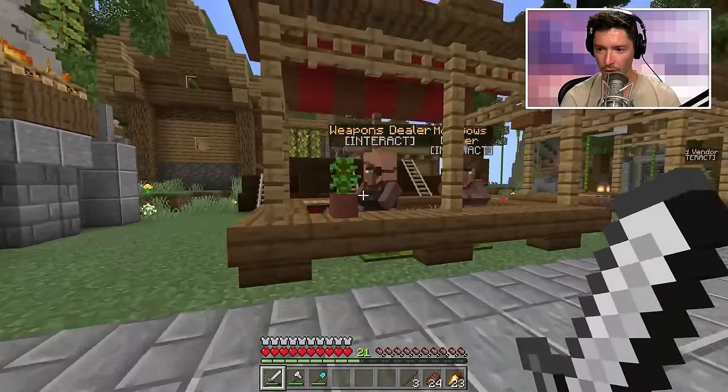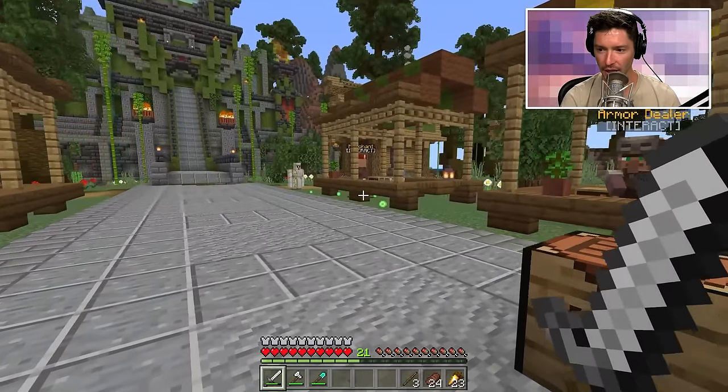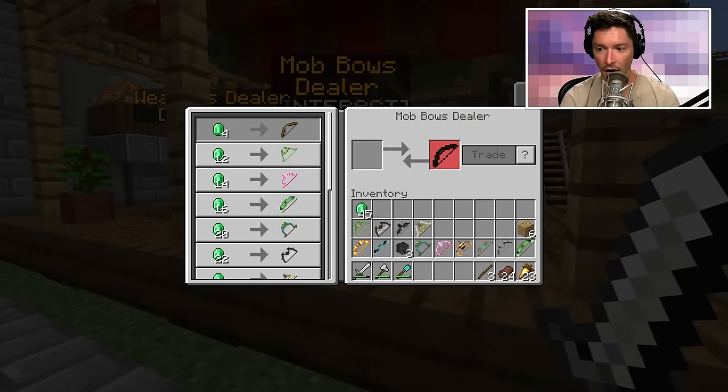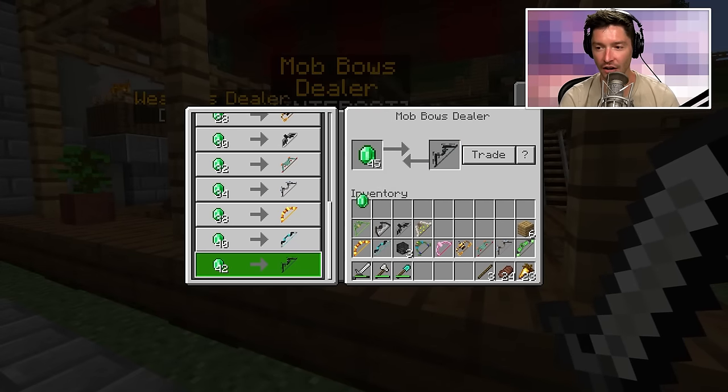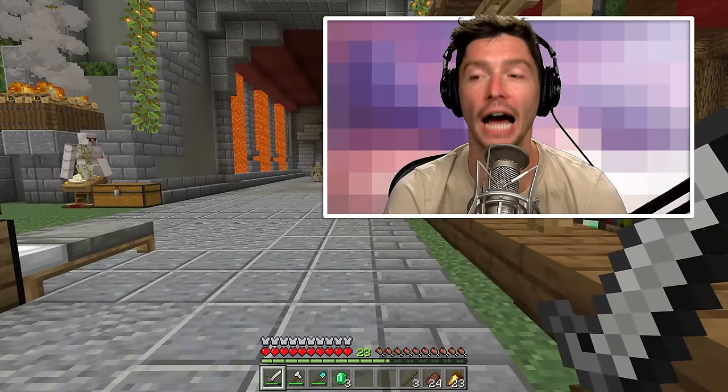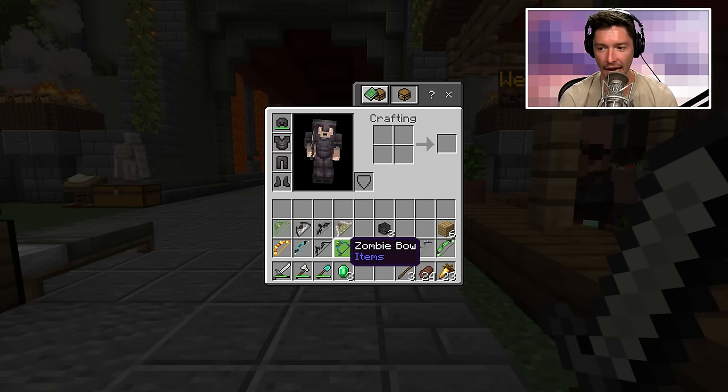Wait — didn't I buy the wither bow? Where is it? I thought I did. I only have just enough — I'm only three away. There we go — I have the wither bow! I have them all!